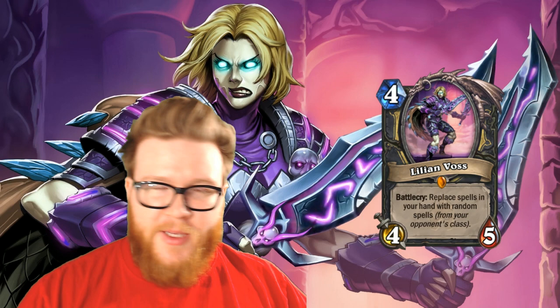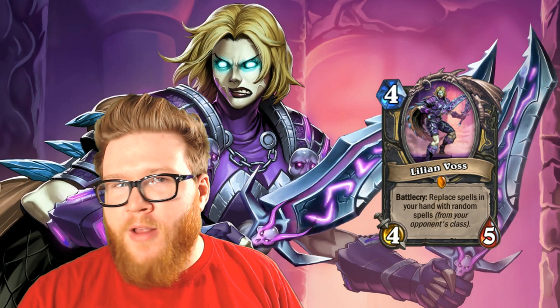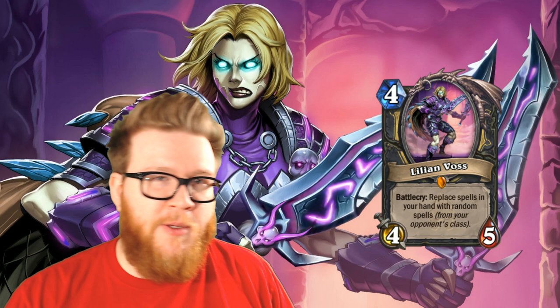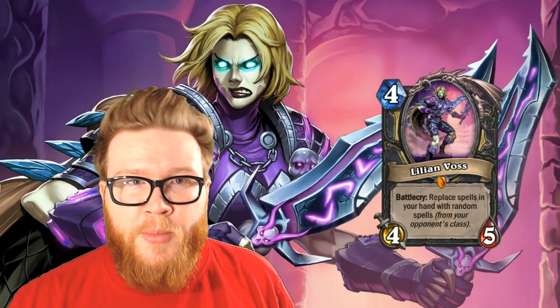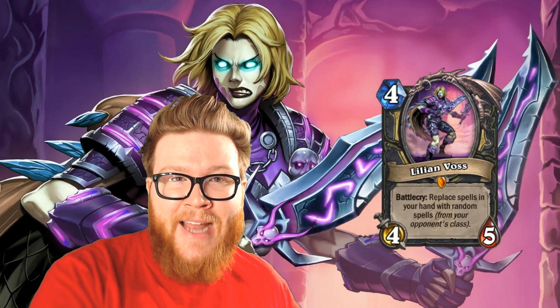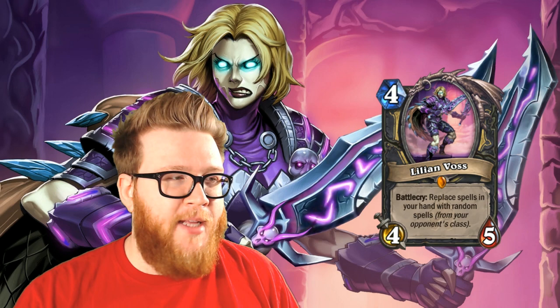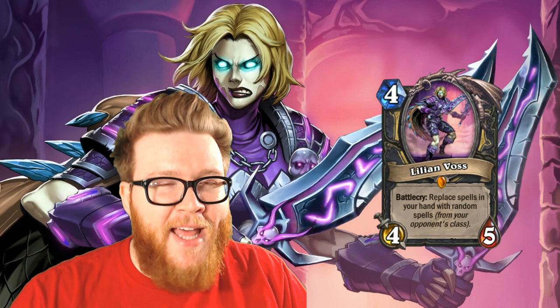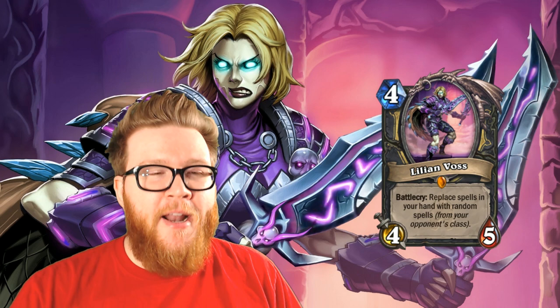Cheap spell synergy decks with razor petals and stuff don't really work with Lillian Voss. But the main distinction is that all of those decks have bad win rates, but in both Discard Warlock and Freeze Shaman, the win rates go up when you play Moorabi and Blood Queen Lanathel respectively. They make the decks slightly better. Playing Blood Queen Lanathel adds a couple points to your win percentage — she's a solid card in Discard Warlock. Moorabi adds a couple points to your win percentage as well.